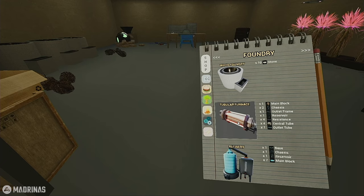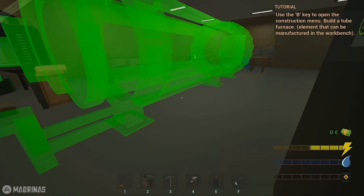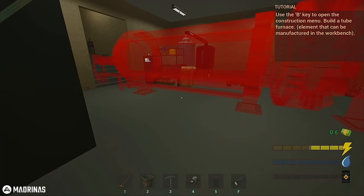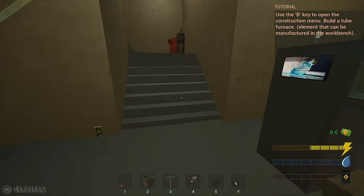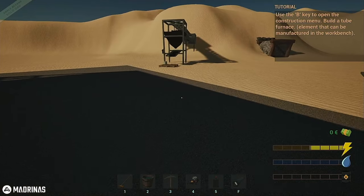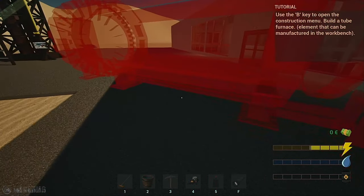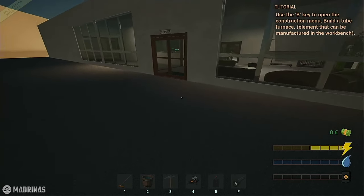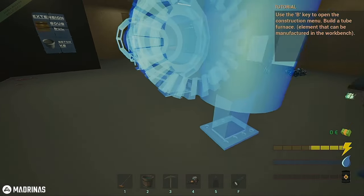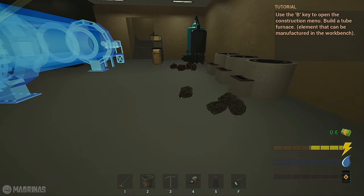Tube furnace: main block, chassis, outlet, frame, reservoir, resistance, central tube. Where's this supposed to go? There's no way I can put that down here. There's no way — where am I supposed to put this thing? That's gotta go outside. There's not enough room down there. Well, it's gonna have to be there, I guess. I shouldn't have put all the stuff over here.